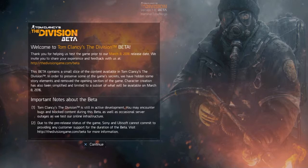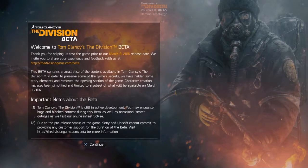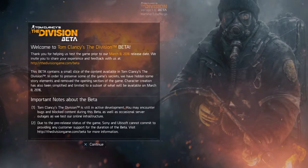Those are the three different branches of your character — you have the medical, the tech, and the security. That's what I'd like for them to do: give us more missions, more side missions, so you'll be able to see the different areas and more of the game world.